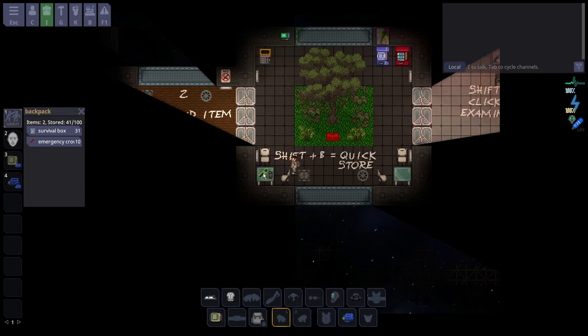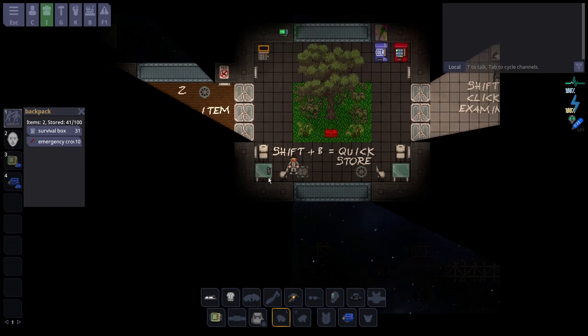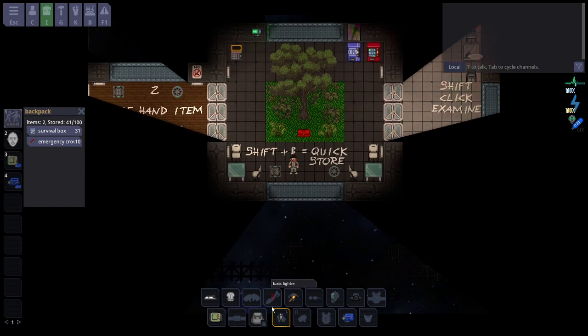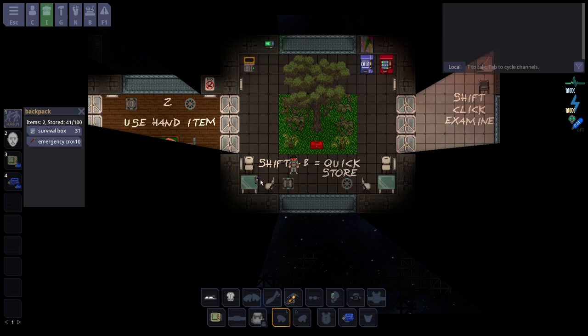Here's a cigar and a lighter — slightly more advanced objects. I could take the cigar, press Z, and it puts it in my mouth. But it isn't inherently smoking it; it's just unlit. Certain objects interact with objects directly. I take the lighter, put it in my hand, press Z to flick it on, then left-click the cigar in my mouth — and now I'm smoking. Q drops things.